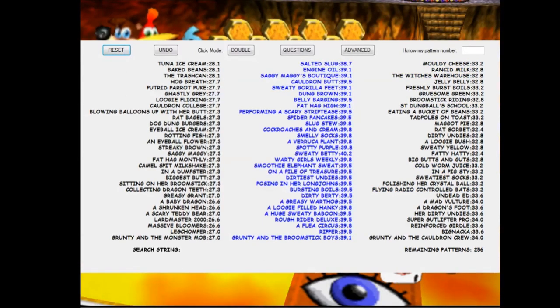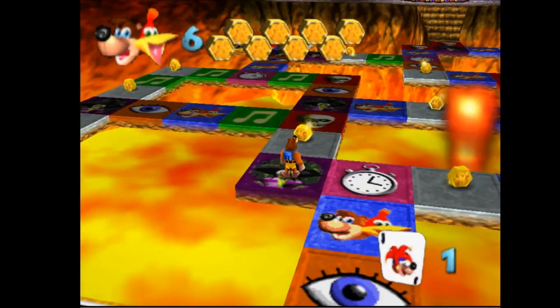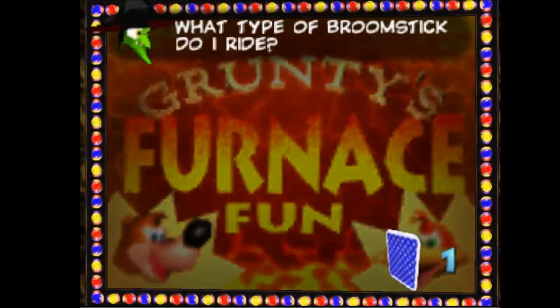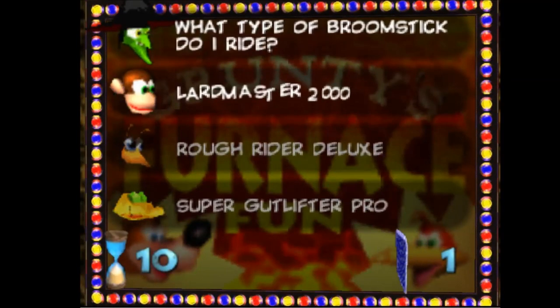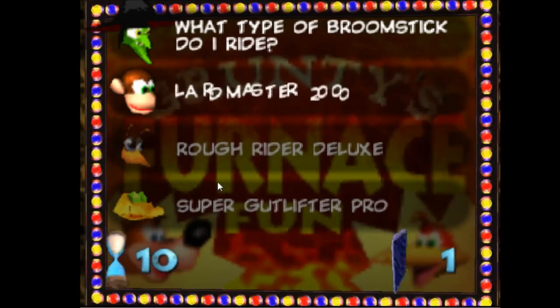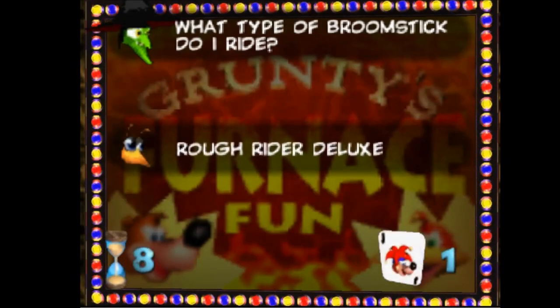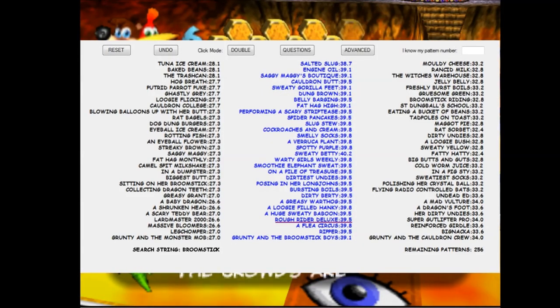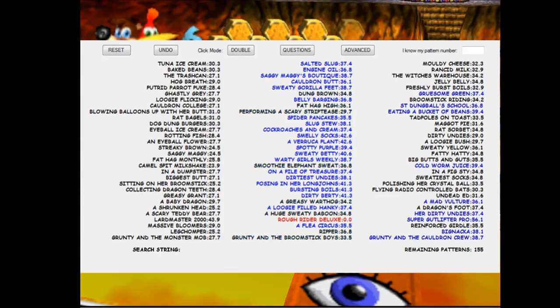Let's answer a couple of questions to see what it looks like in action. I'll do some pausing since this is emulated, just to show it off a little bit slower. The question is: what kind of broomstick does Grunty use? I'll type in 'broomstick.' Some questions might share keywords, so you may need to type more of the question. Right now it says Rough Rider Deluxe. That answer is incorrect, so I mark it as wrong, and it brings the patterns down from 256 to 155.